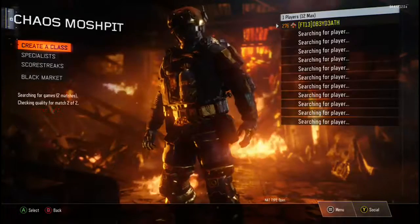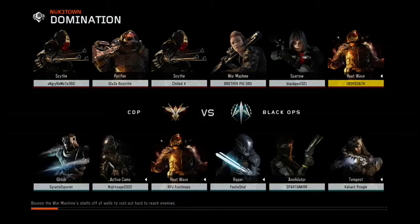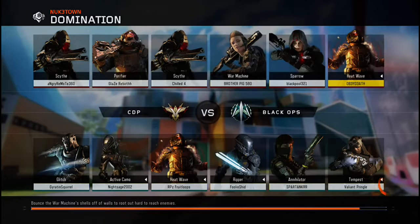Let's get into a game and see if we can go on a nice streak. For scorestreaks I'm running UAV, Counter UAV, and a Hater because I'm trying to get a nuclear — it's going to be really hard. I tried Kinetic Armor but you always die right after using it, so I'm going with the Heat Wave. I've always gotten close to a nuclear but I always die.